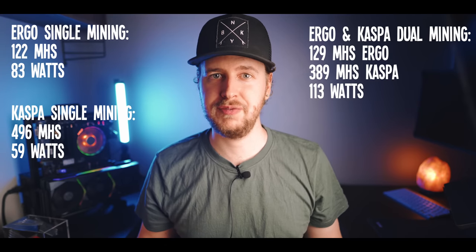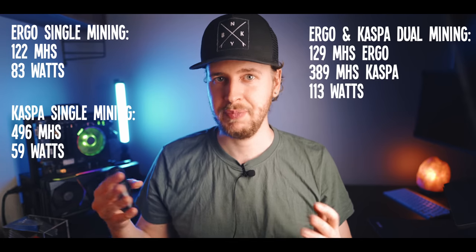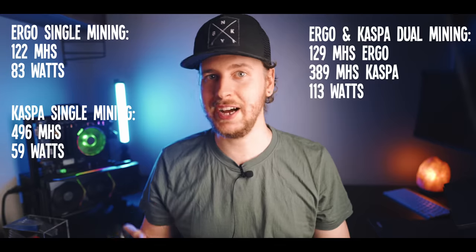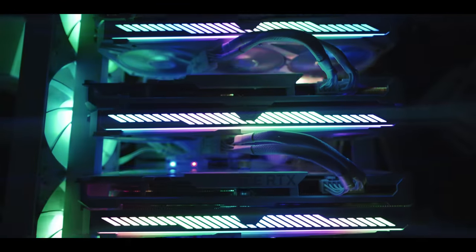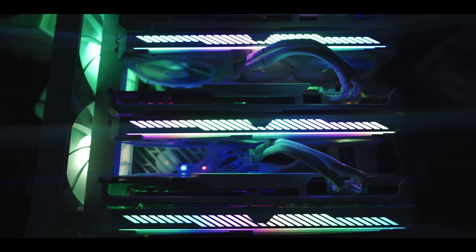That's way more efficient than our best results when single mining Caspa, which was 496 megahash at 59 watts. So when tweaked correctly, you can get a lot more hash rate out of your GPU per watt of power through dual mining. And of course, adding Zill as the third coin is basically just like adding a bit of extra money for free.